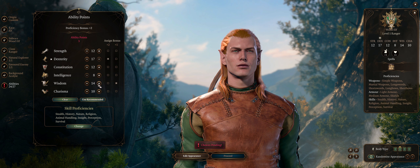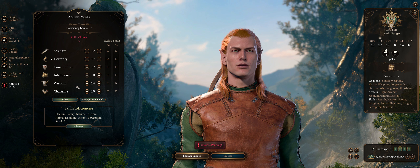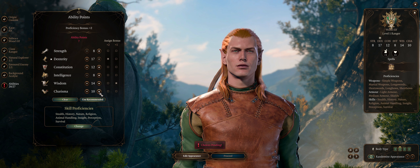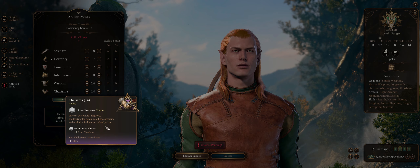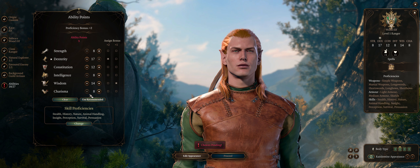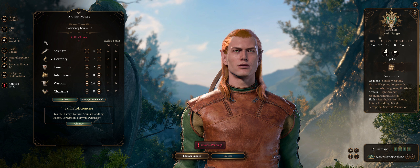You can also start with around 14 Wisdom - it's not that important for a Ranger, mostly for the difficulty class of a few spells including Conjure Barrage, but it can also help with a few skills. As for other stats, it's going to depend on what skills you want to specialize in. For example, if you are going with multiple Beastmaster Rangers, you can have one of them start with high Charisma for easy charisma dialogue skill checks, and pick a background like Guild Artisan for Insight and Persuasion. For the other Beastmaster Rangers you can dump Charisma and go for high Intelligence for intelligence-focused skills, or high Strength for better carrying capacity.